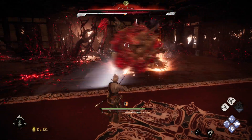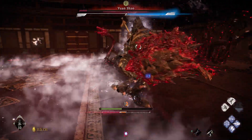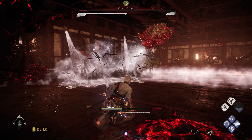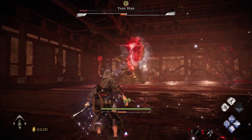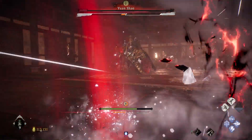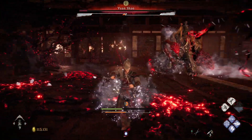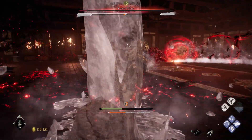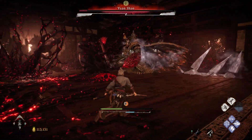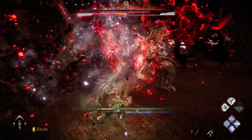Now he's just spamming the frost attack. He's going to throw the turtle at us — and you'll see I missed the parry here, so the turtle just keeps going. It's like an additional hazard on the field if you don't manage to deflect it. I thought it was going to go away, but holy crap, it just keeps going. So make it a priority to deflect that, otherwise it's going to give you hell.